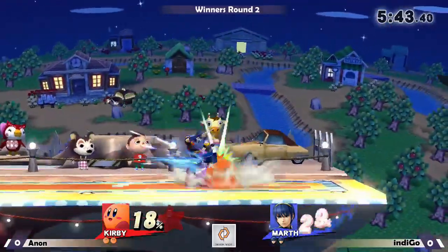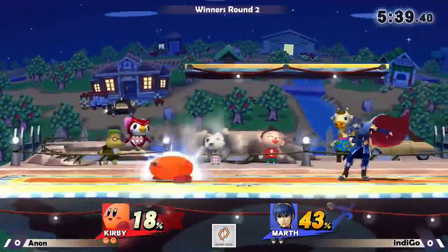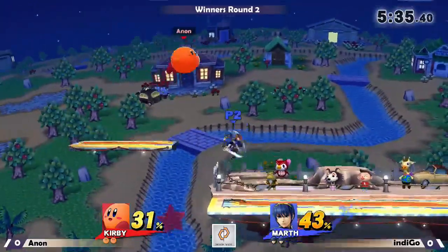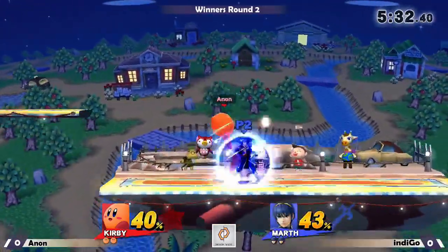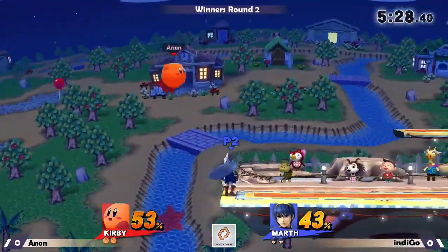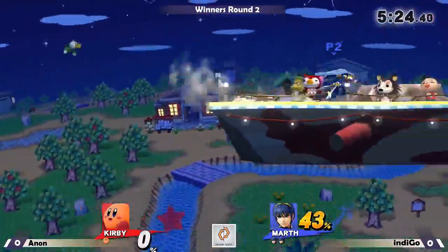I wonder if Kirby's able to crouch under a lot of the attacks — forward air and stuff — to make it harder to space. That's kind of what Kirby does to a lot of characters; shuts a lot of them down through the crouch. He's covering the landings really well with that no-attack zone.